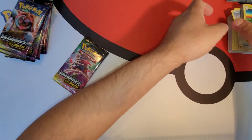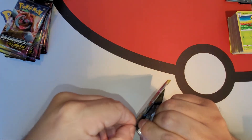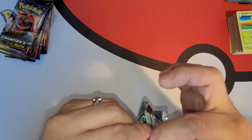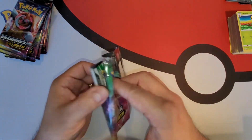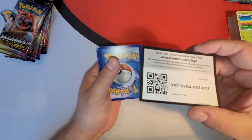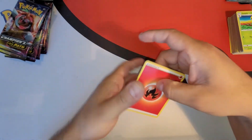Guys, we want to get that Charizard — we want that Rainbow Charizard, Jesus, I want it so bad. Or our secret rare, which is our shiny Charizard — that's what we're looking for, shiny Charizard everybody. Code card. Let's get to it.